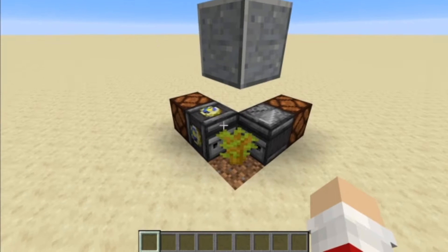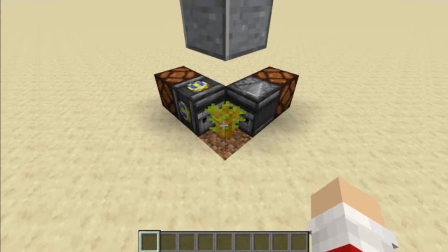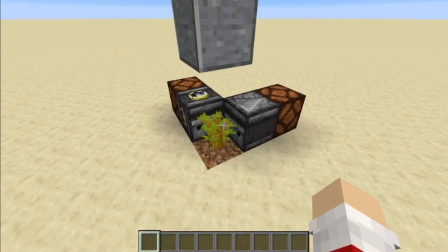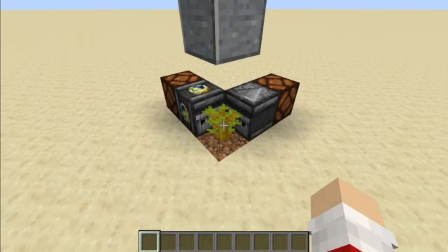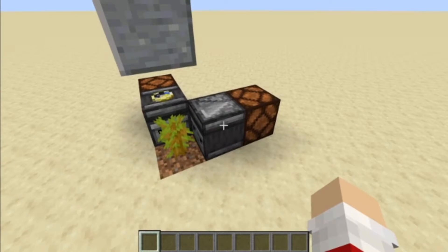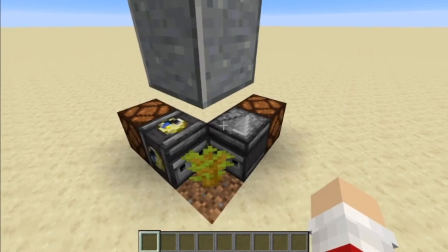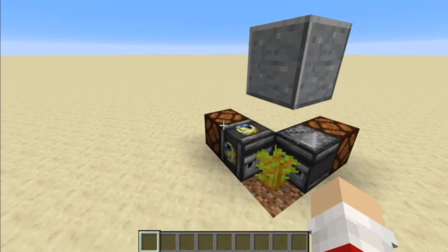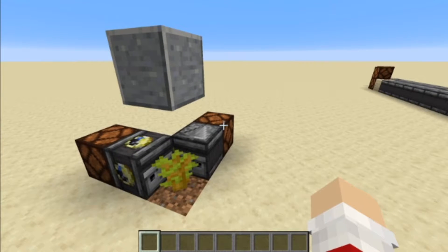Now, that is interesting. I have an acacia sapling here that's blocked from growing. Acacia saplings regularly send out ticks. I have the random tick speed cranked up a little bit so that way you can actually see what's going on. Observers normally detect when the sapling attempts to grow and send a pulse, but the time travel observer does the exact same kind of observing, except that this lamp is consistently firing five ticks before this lamp does.